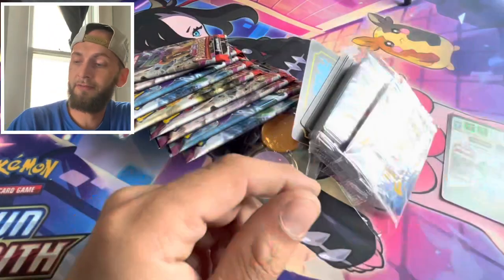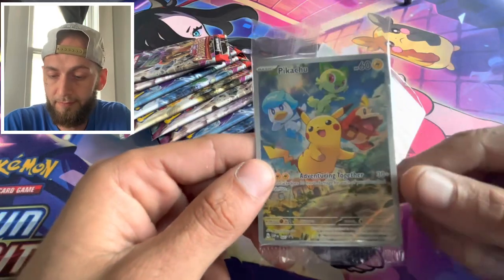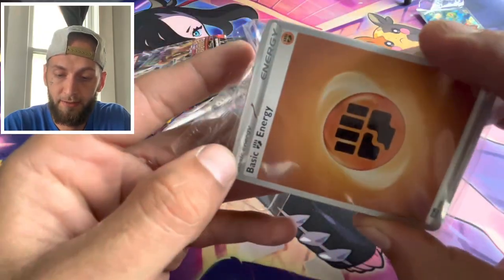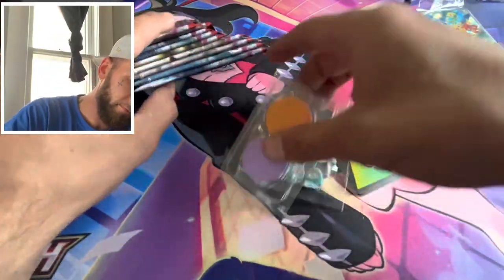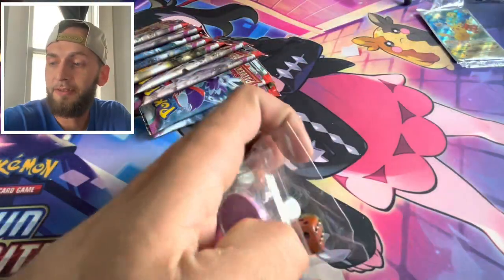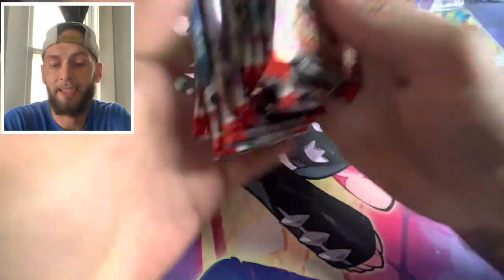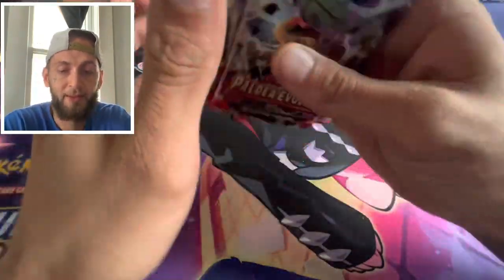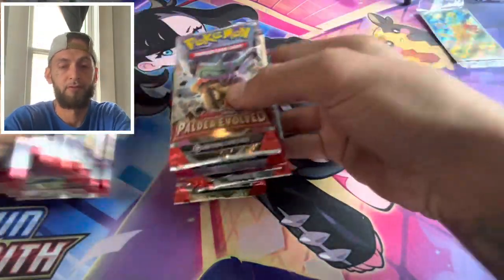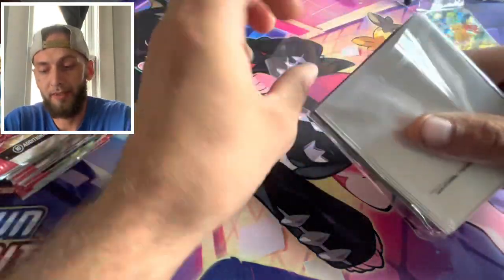Got your sleeves, promo card, coat card, got your energy counters, dividers — you know what you get in there. And then we've got the nine packs, and got some sleeves already busted into.